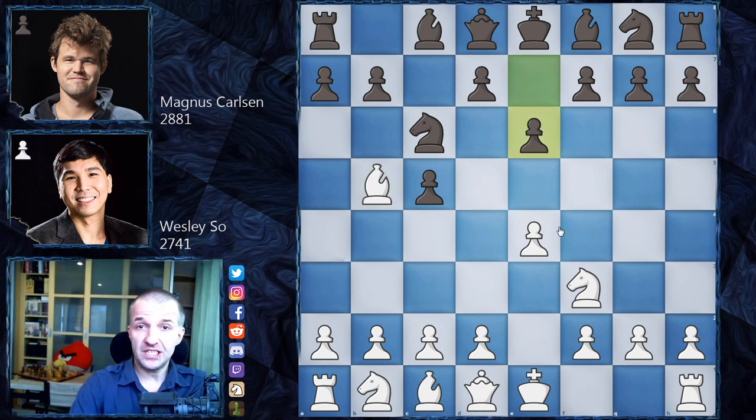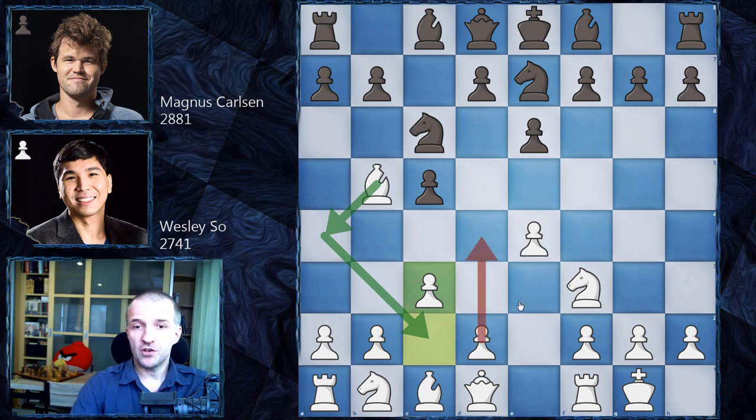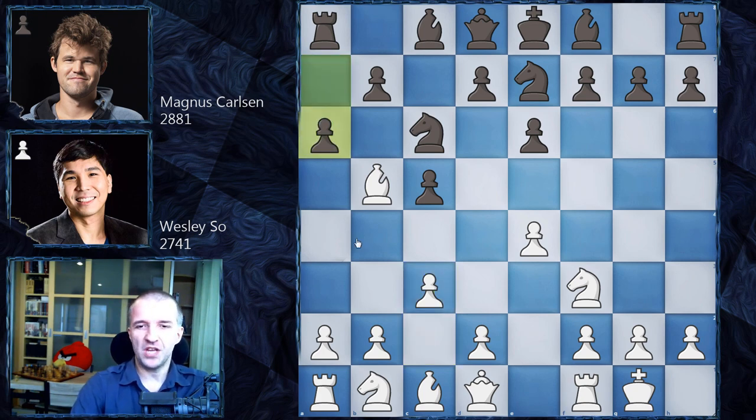Magnus stuck to theory he knows and played often. We have castling, knight g to e7, and now c3 — making space for the bishop in some variations and preparing d4. We have a6, a quite old line that Magnus played with the black pieces back in 2009.